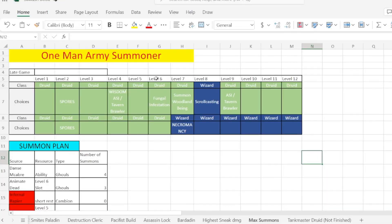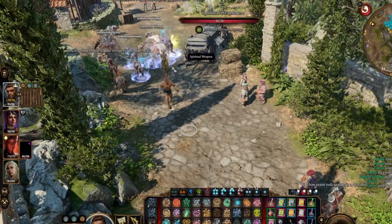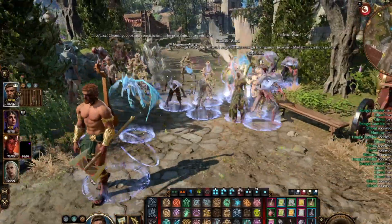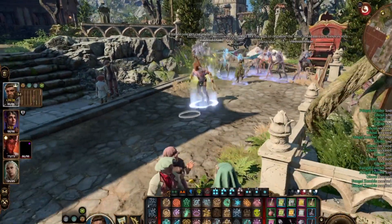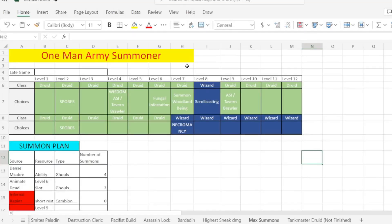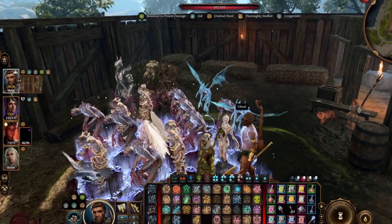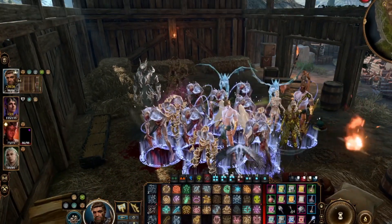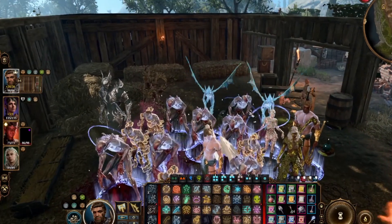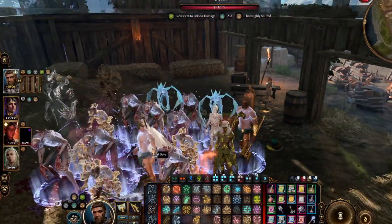Hello guys and welcome. Today we're going to be going through the one-man army summoner — this is a really fun build. You can play by yourself; don't play with friends actually, because your allies are just gonna be waiting for you to end your turn. It can summon up to 21 summons, and you can also turn into a summon yourself — a dinosaur, an owlbear, or a displacer beast.